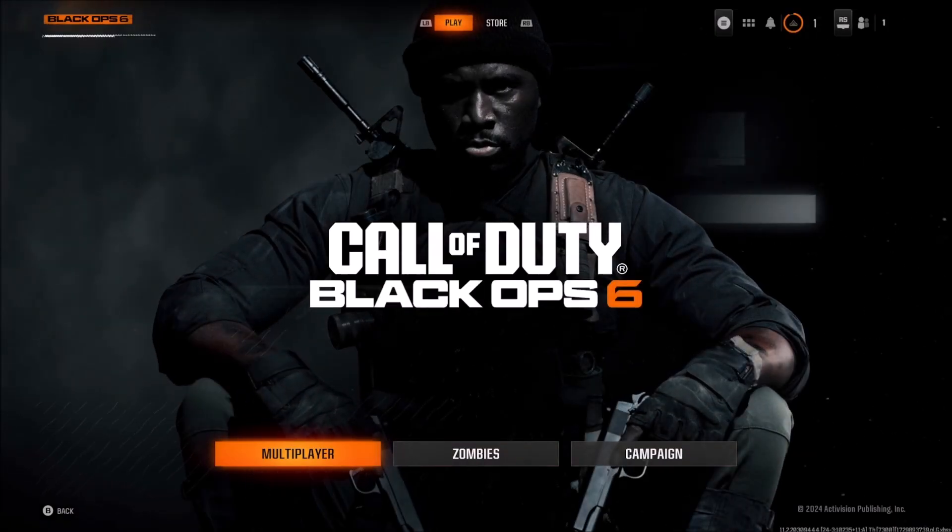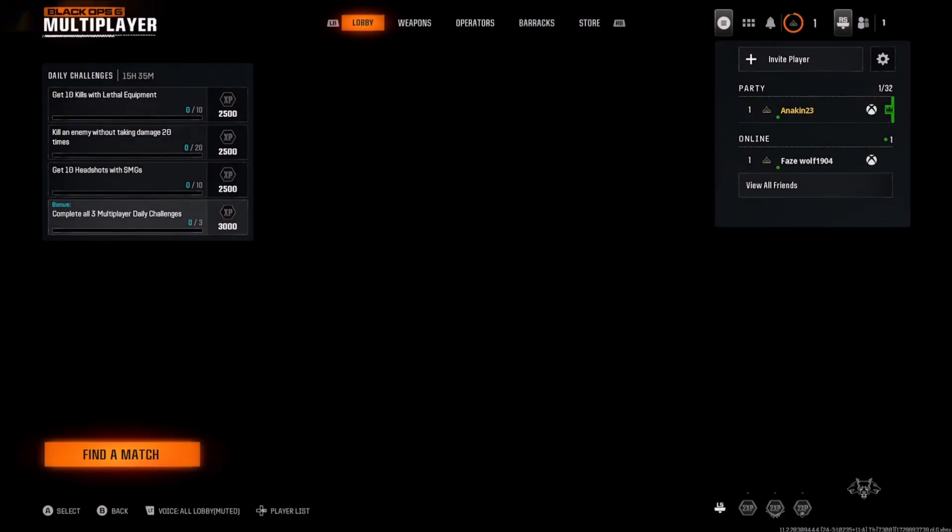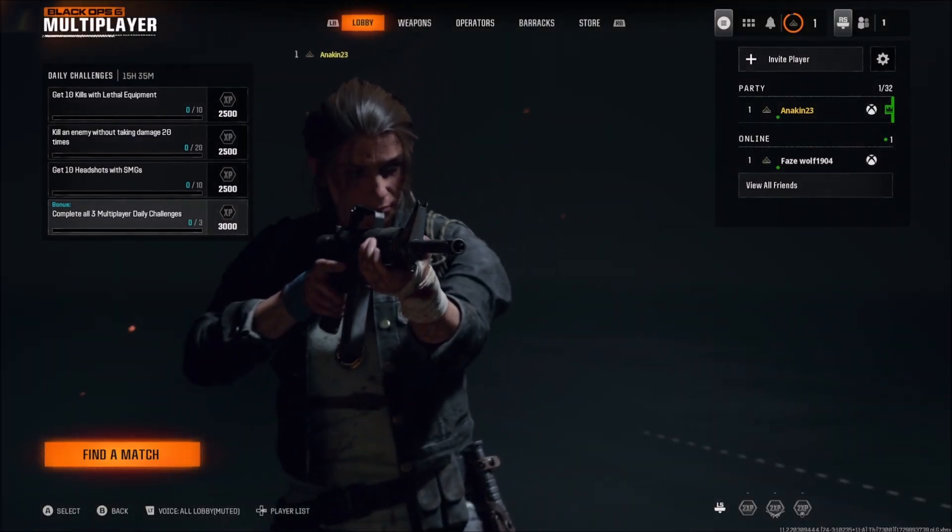First, let's enter where it says Multiplayer. In the upper right corner you should read something that says Add a second controller.